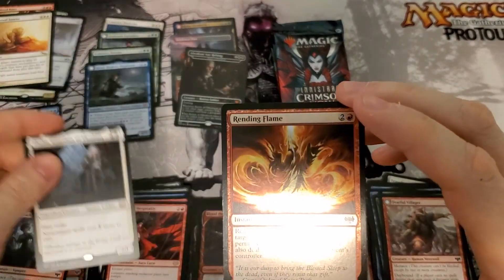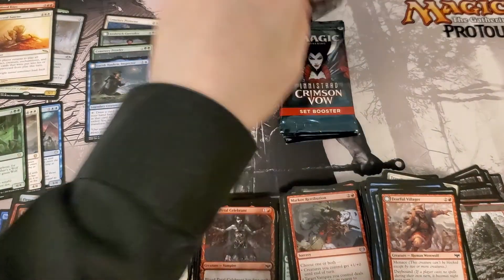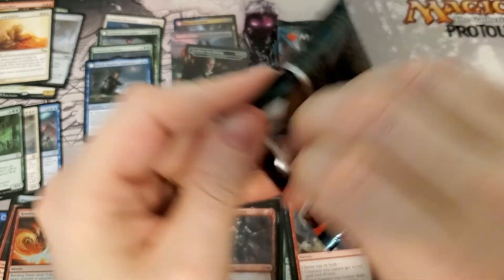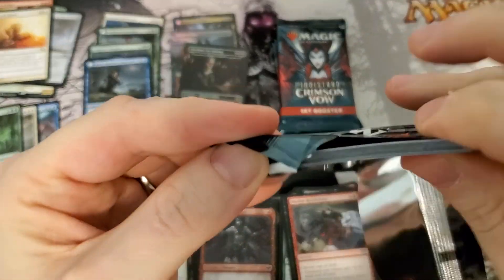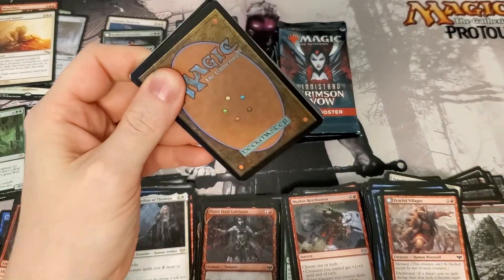Thalia, Thalia, and more Thalia. We got a foil Rending Flame — maybe worth some little sum sum. The card's in a little bit of play, but it just does five damage. Little sum sum.